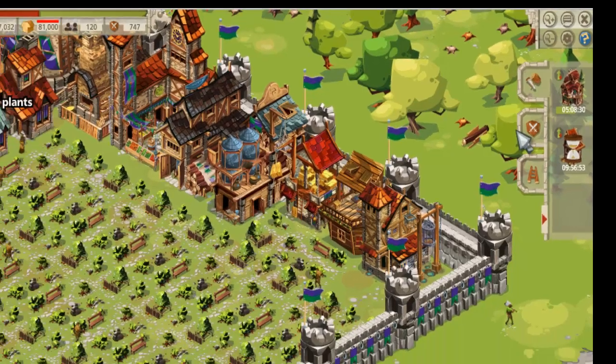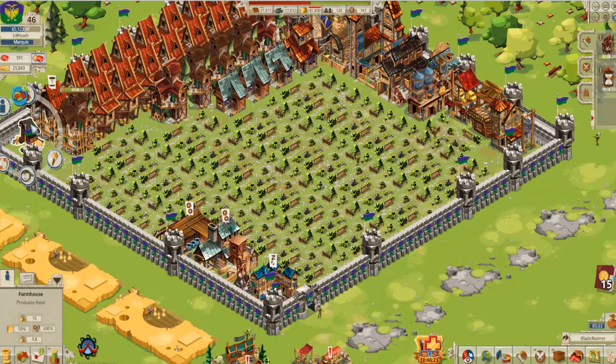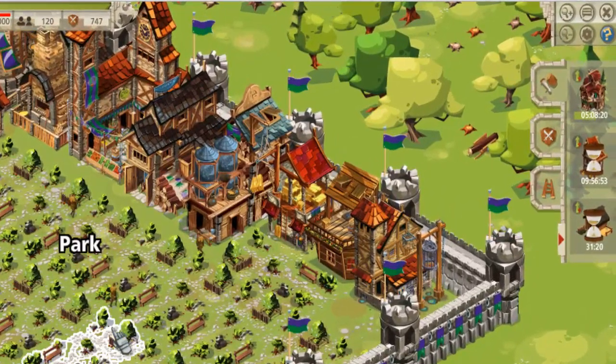But here's a little known tip. If I select a new building and upgrade, it will come into the production slot at the very end.